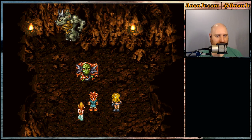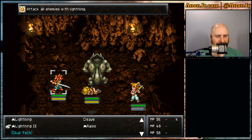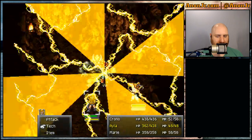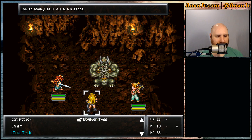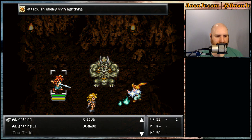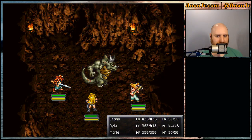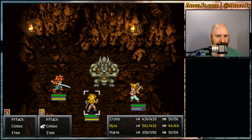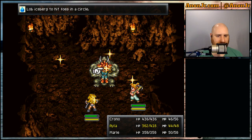Looks like we got a dude that's got to shop over at the big and tall. Let's open up with some lightning. Kind of hoping Marle would speed things up a little bit — I need to hit her with the speed tab. Defense lowered by electric shock, so this is when we go for Iceberg Toss. Now we'll try to hit for a cleave — bam! Let's hit him up with another lightning and another Iceberg Toss.